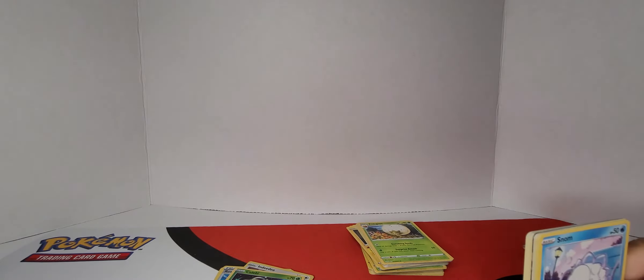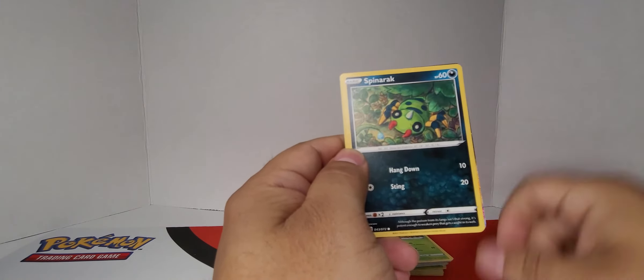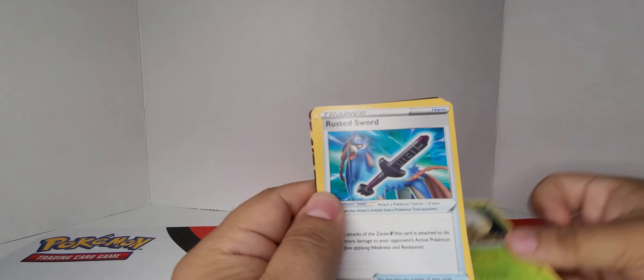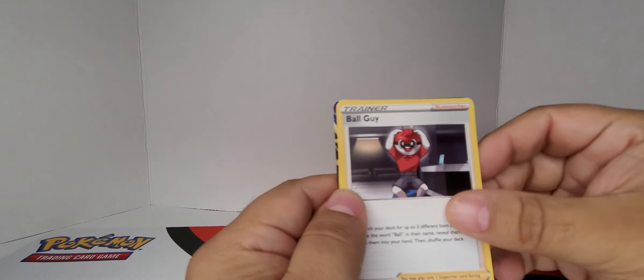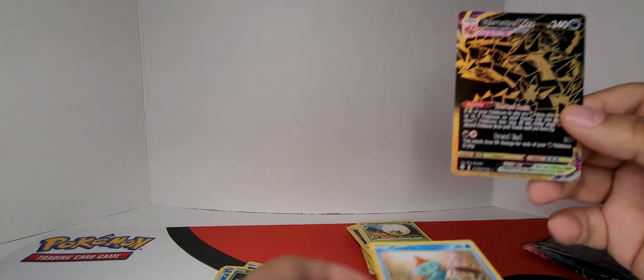We do sleeve all these VMAXs, Amazing rares, ultra rares — it doesn't matter what they are, we sleeve them to protect them, because obviously they're a little bit more special than the base card. And this is why we like the premium boxes. I think it's the electric dude — I think you're thinking of Eternatus. Yeah, I think it's Eternatus. If I was going to guess just by judging the way it looks, it's definitely the last one in the deck. It's Eternatus, and it's the VMAX! That's only our second one — that one's really hard to find.